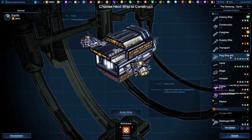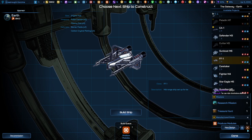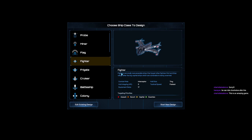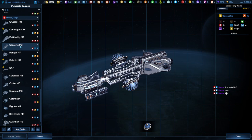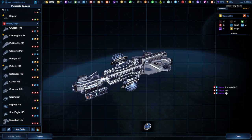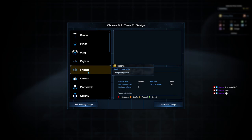So in the ship designer here, I will just destroy these designs real quick. I'm going to create a fighter. You can use the default designs, but they will generally work — just not very well for long. There are a lot of reasons why you may struggle using the ones the game gives you. So I'm going to click New Design and then click Fighter, then Start New Design.